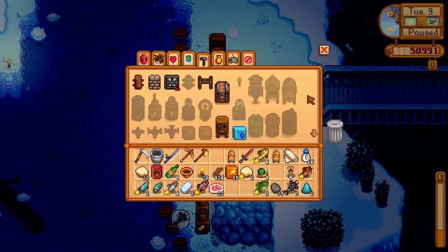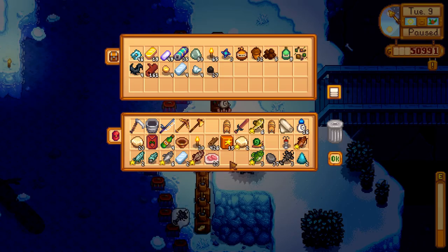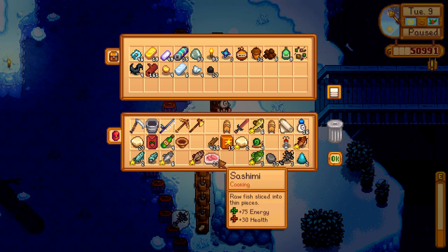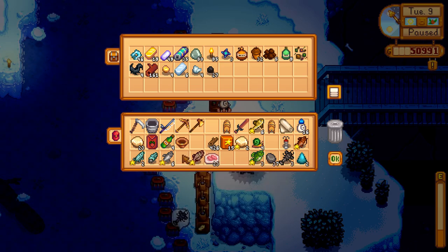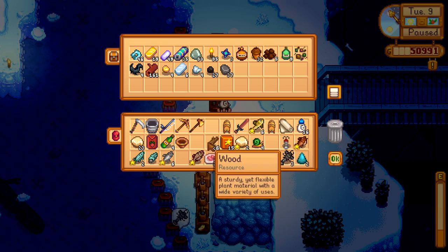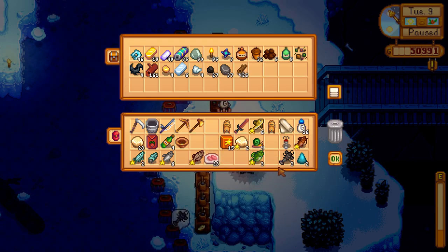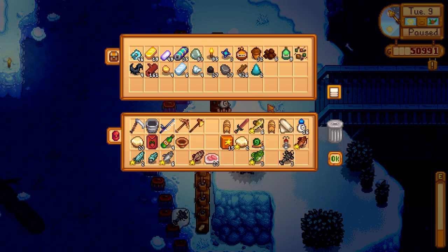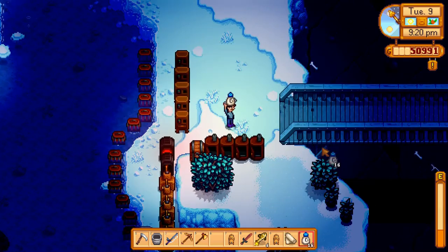I don't need to transmute into gold — I need backwards transmutes actually; that would be handy. Anything else that needs to be left here? Stone, wood. Not enough stone to make a preserves jar. Geodes. That should be about it. Let's go home.